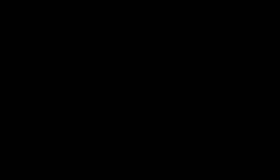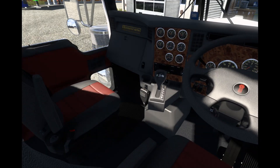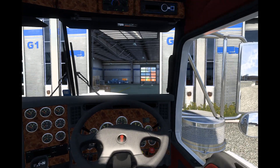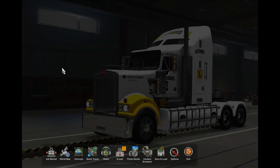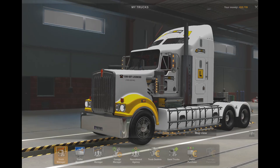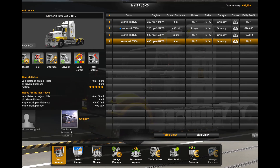We'll go into the cab and have a look around. You can see it's set up with the auto shifter. The other model we get for Australia will have the normal shifter. And then last but not least, we have the 609, so let's jump in and have a quick look at that.